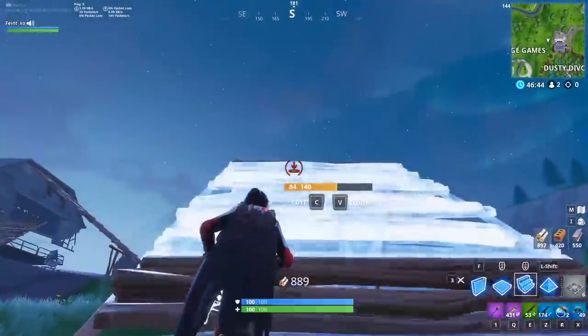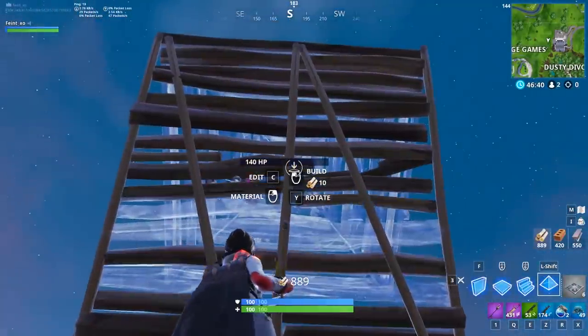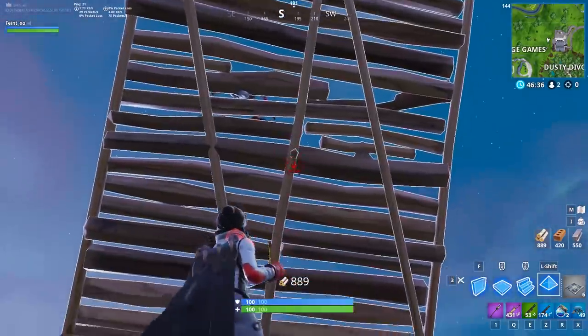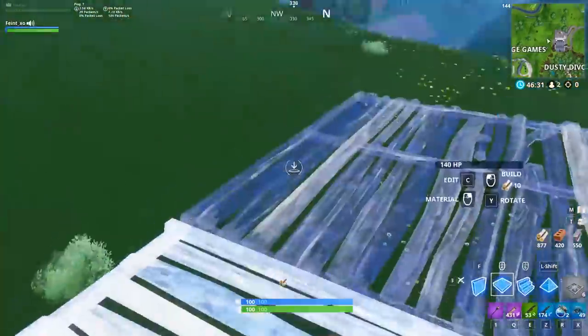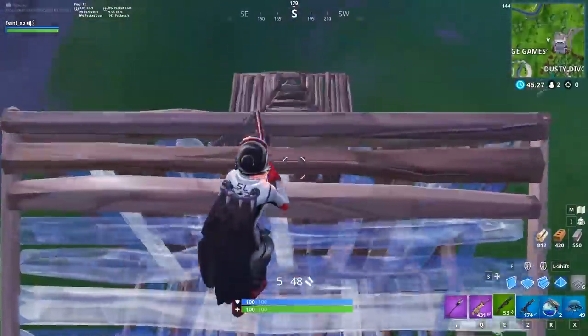If someone ramps above you, take out your pyramid and aim at about 2 thirds of the way up the ramp. This will allow you to place a pyramid above that ramp. The window for placing this pyramid is pretty forgiving, even more so when you jump, so it shouldn't be too hard to learn. After blocking them, you have a few options: you could turn to retake height, jump to the side for a shotgun shot, or try to trap kill them.